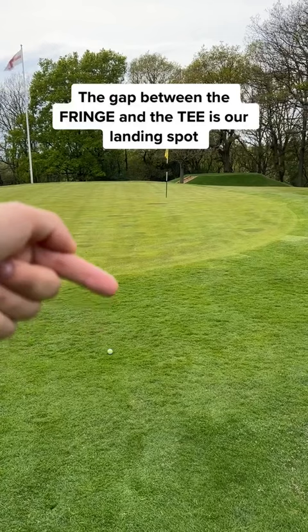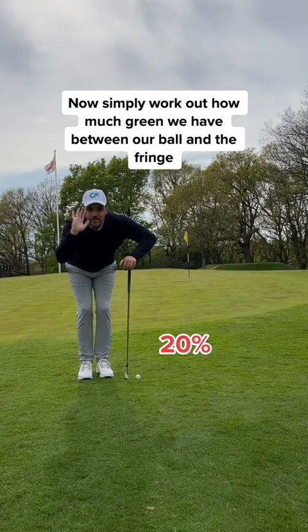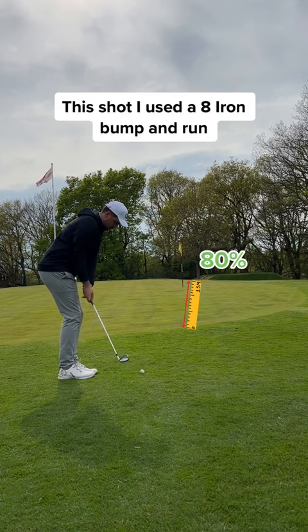Now simply work out in percentage how much green we have compared to the longer grass. In this case, I say we have 20% fairway and 80% green. So I took an 8 iron and played a bump and run to our landing spot — watch how perfect the pace is.